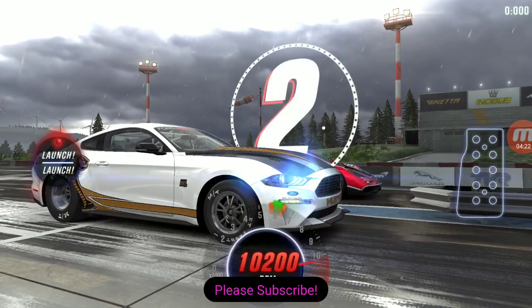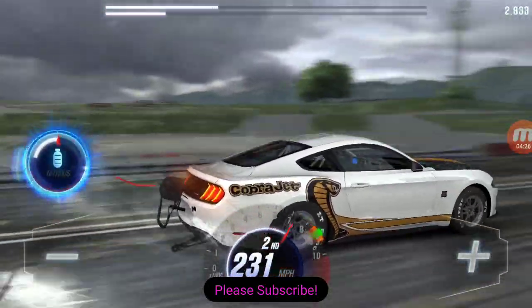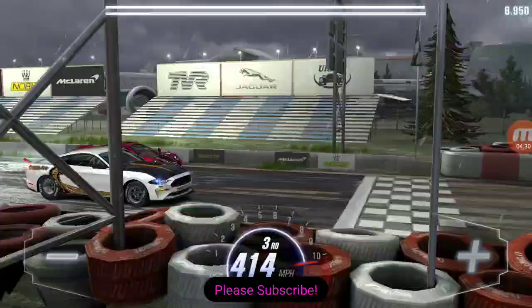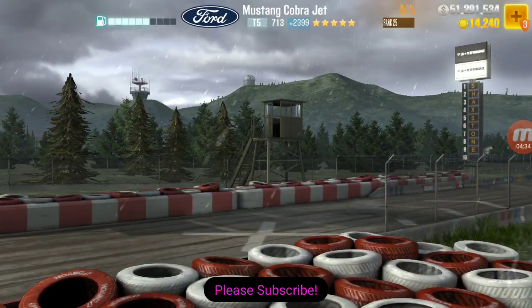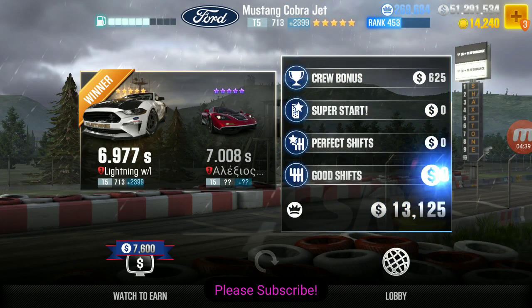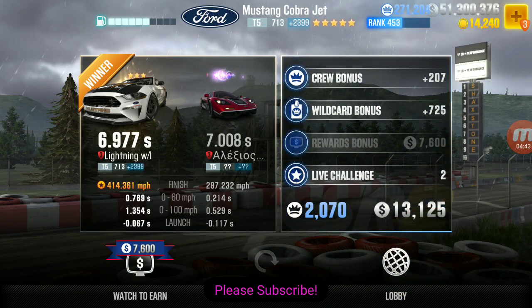3, 2, let go. There we go — perfect. I think I got it. Yes, I did. I got a 9.77 and he got a 7.0. So he wasn't trying to swap, I don't think. He's not challenging me back, so he didn't want to swap.